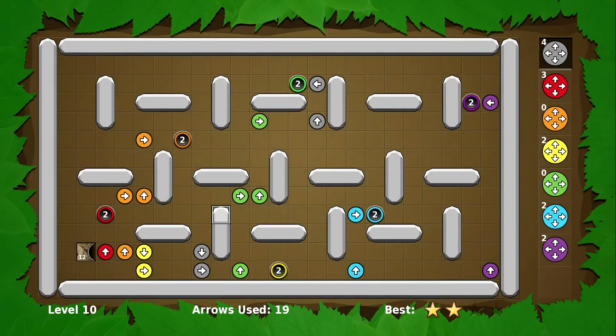Let's say we're doing level 10. Here's a solution I have for level 10. It's not the best solution, but it's a solution. Now let's say you wanted to try something different, like a different approach, but you didn't want to lose this solution.